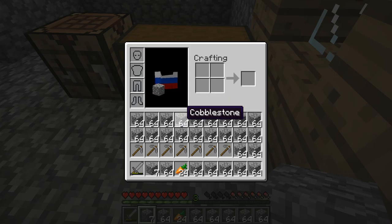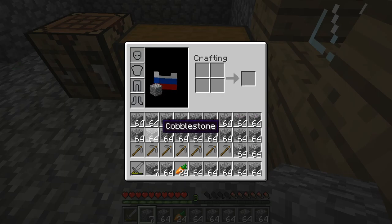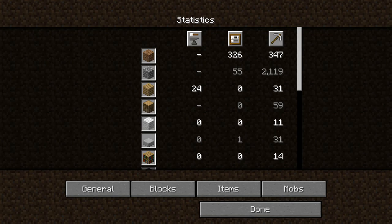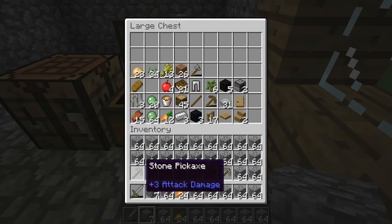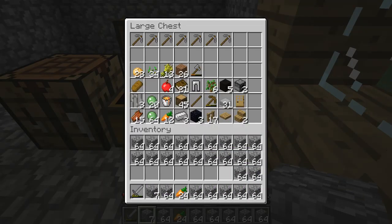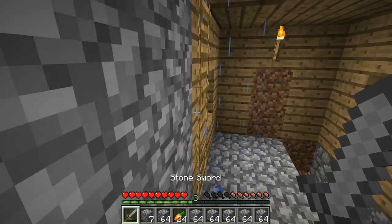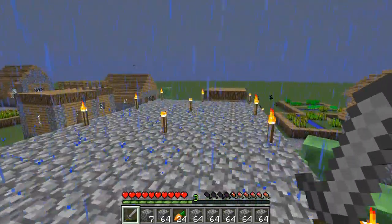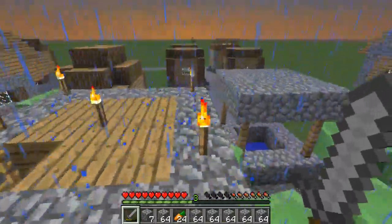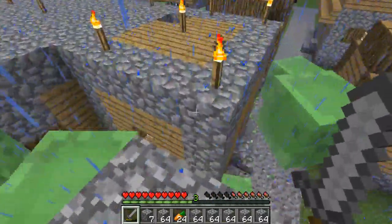Just to prove that I did not hack the cobblestone in — because it's very easy to go into creative inventory and just collect all the cobblestone you need — I made this from the cobblestone generator right here. I can prove it by going to my statistics and blocks. As you can see, I mined cobblestone 2,119 times. So yeah, I actually did mine it, and I did this all with just stone picks.